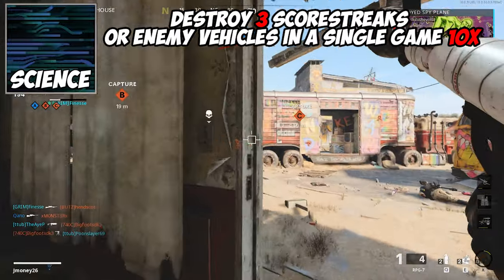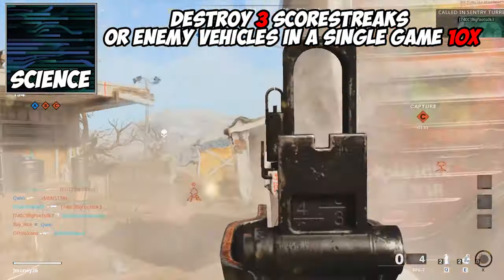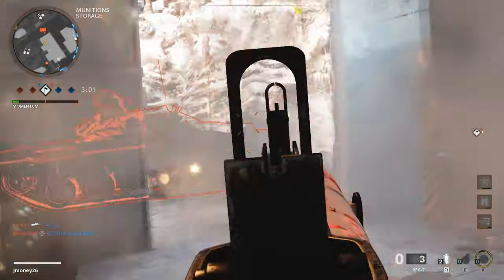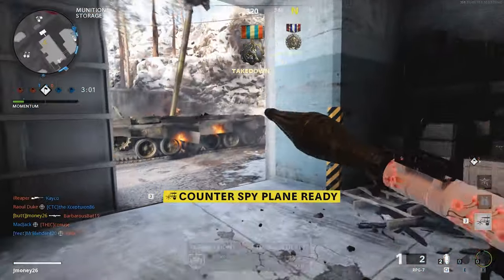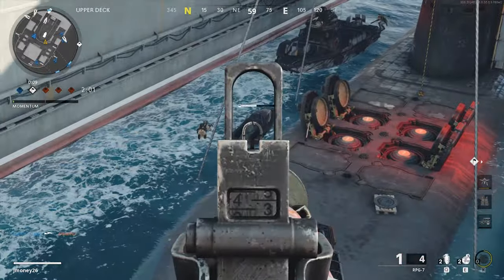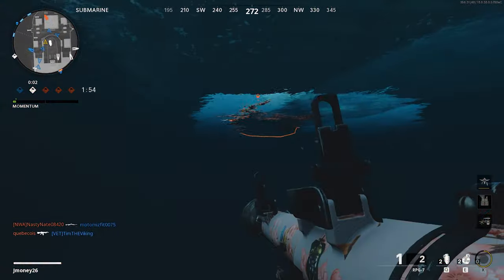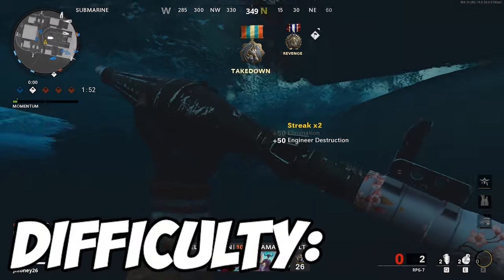For the science camo, you need to destroy 3 scorestreaks or enemy vehicles in a single game, 10 times in multiplayer. Combined Arms Assault is the move for anything scorestreak-related that isn't in the air, mostly because air streaks are so hard to hit. Playing a few games focused on taking out enemy vehicles should help you knock this out quickly. Difficulty? Easy.